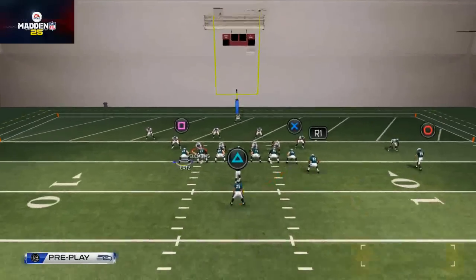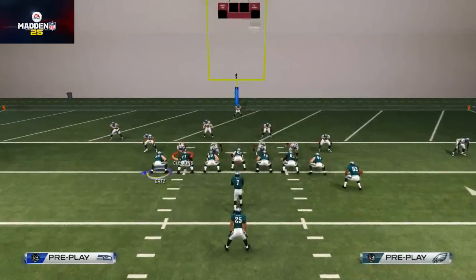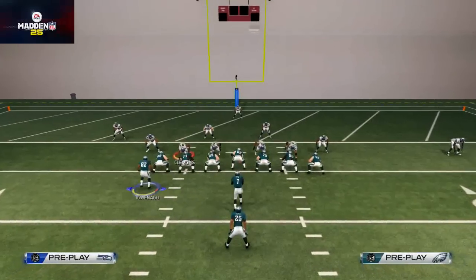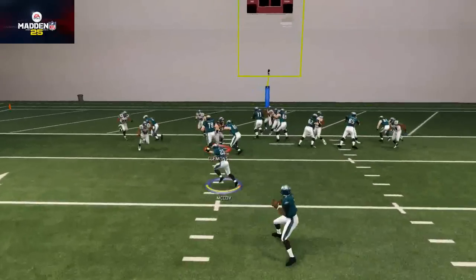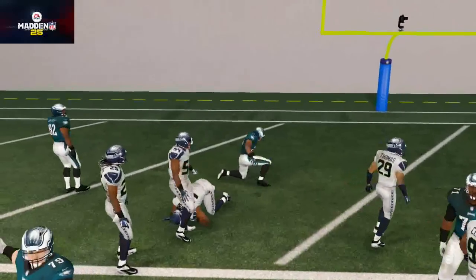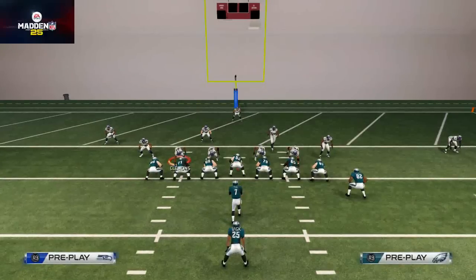Another thing you could do if you're running the ball and they're weak to the left: motion Ertz over to the left, run that power behind him, and now you have even more blockers — your numbers advantage is limitless. Try this formation out for the red zone, guys. This is the Seattle Seahawks offensive scheme, and we'll see you tomorrow with the full gameplay.